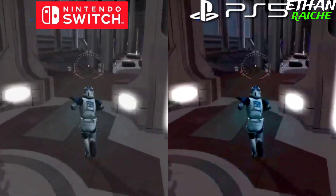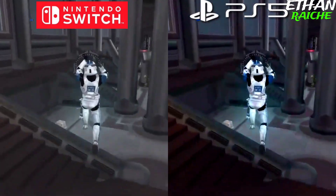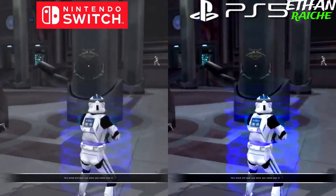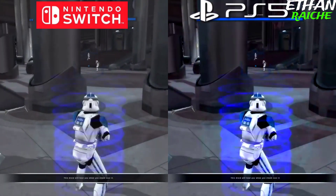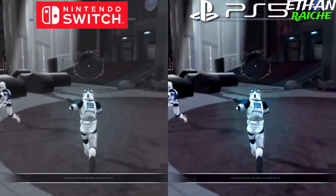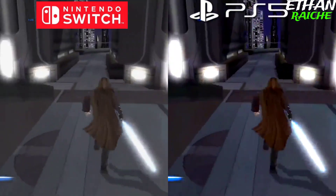Let's compare the main graphics of both consoles. The Nintendo Switch does a great job at gameplay, and the PS5 does a wonderful job on cutscenes and overview. Overall, both the PS5 and Nintendo Switch graphics are great, and the Nintendo Switch colors and saturation are really good.